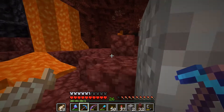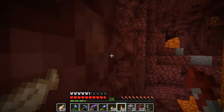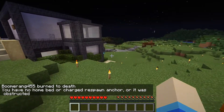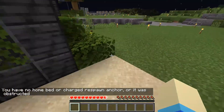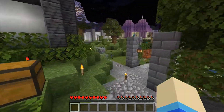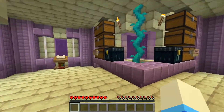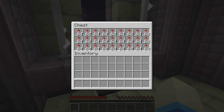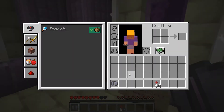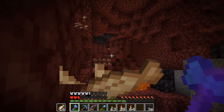I got 14 ancient debris, which in theory should just be enough to get all my tools to netherite. Now I need to find the exit. Do I have any backup elytras? I'm going to go into the End Emporium and just grab an elytra and some rockets. I think I died out of sight of spawn chunks — pretty bad. But I found my stuff and all is good.